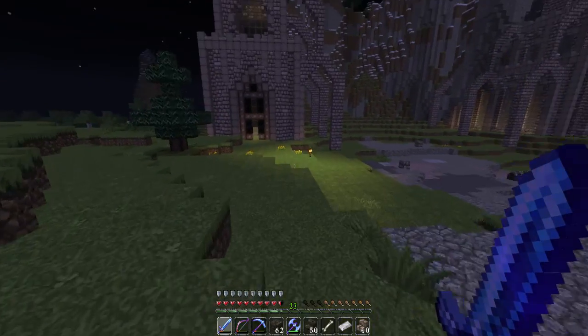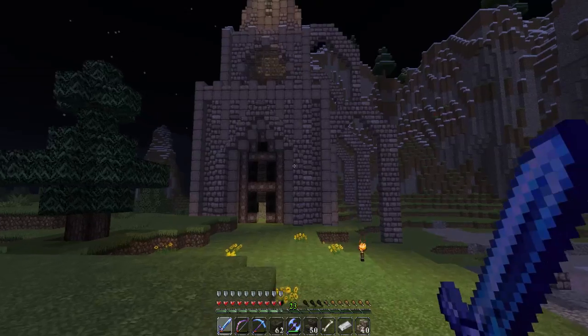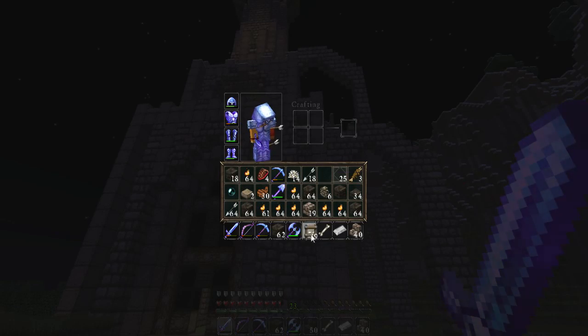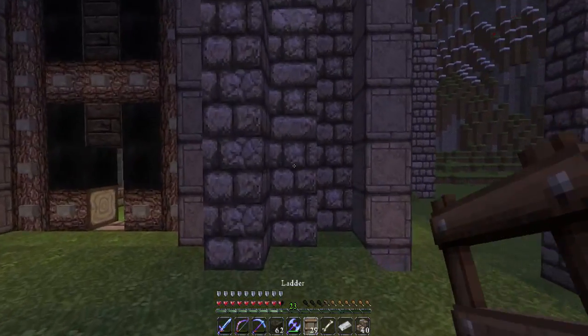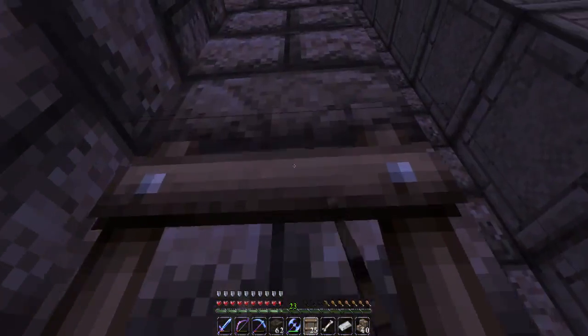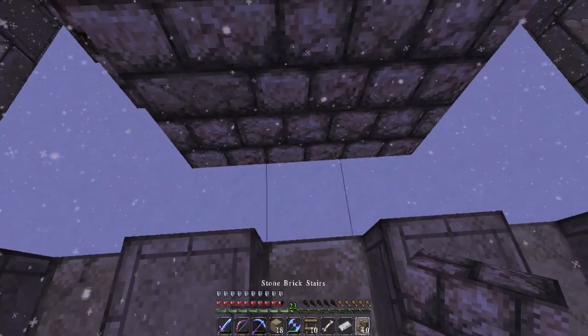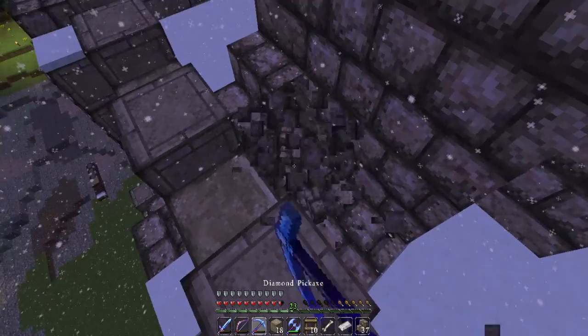I'm going to head up here first. I did add some torches, as you can see right there, to kind of brighten it up a little bit, and I'll do that for the rest of the build as well. Oh, I totally forgot — I took the ladders out. I'm so dumb. Why did I do that? Shouldn't have done that.